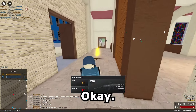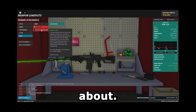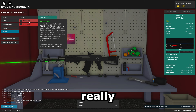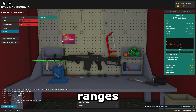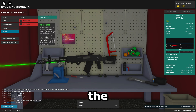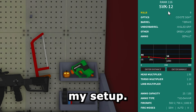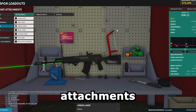It also has ammo conversions, which I haven't heard anything good about, so don't really use the conversions. I have heard that 12.7 is okay at longer ranges as an actual DMR, but I heard that default is generally the best. Here's my setup — you can pause the video and copy the attachments.